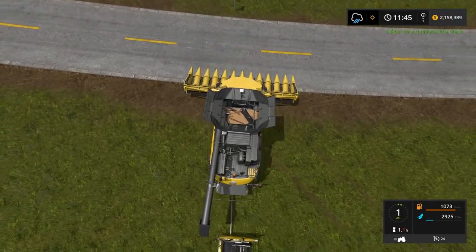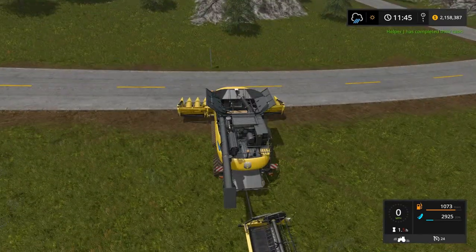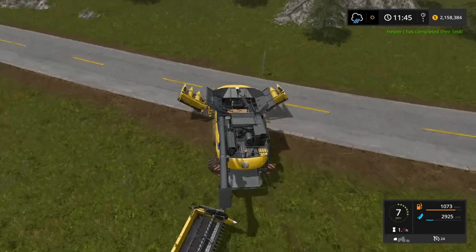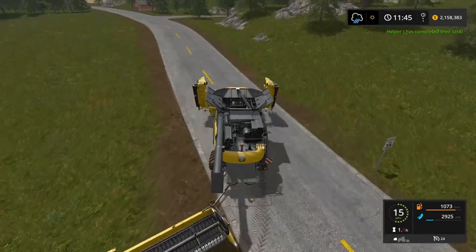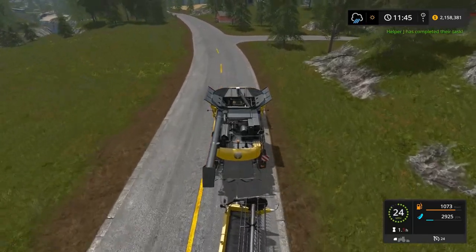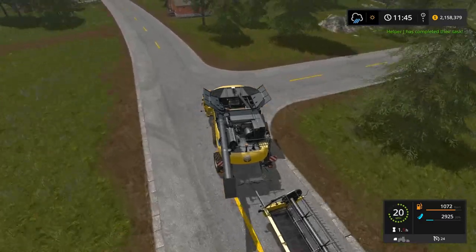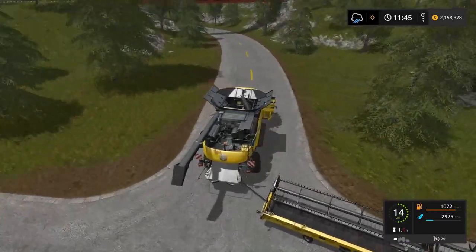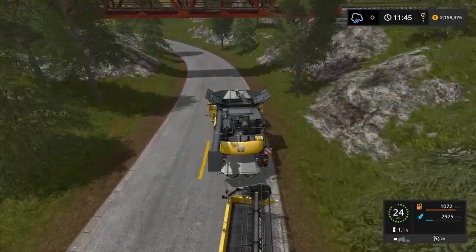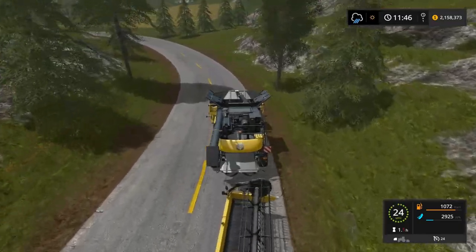We've got to go underneath quite a ways. There he is — everything's good. G and X, and go. Jay has completed their task. Jay would have been the Case harvester. Okay, so we have three harvesters partially filled that need to get in before it rains.